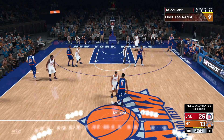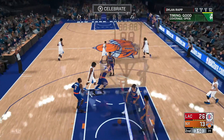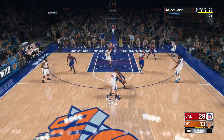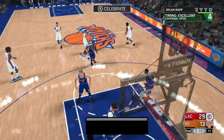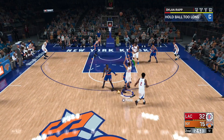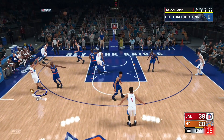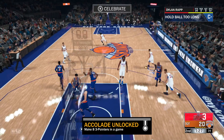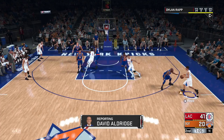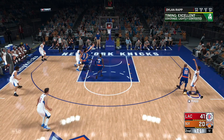Sometimes your teammates are going to be all over you even though it's a five-out — maybe they're setting a screen or running past you. If you take the PS4 touchpad and swipe right to left it'll get everybody out of your way because you're calling a quick isolation. You can see DeAndre Jordan tried setting me a screen, I swiped right to left, called the quick iso, got everybody out of my way so I could do the step-back and get an easy wide open look.